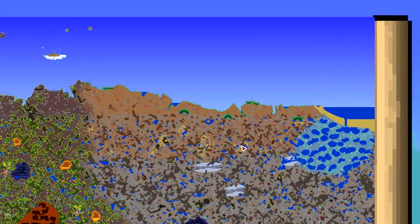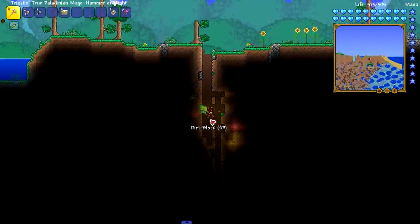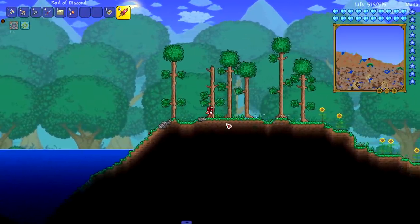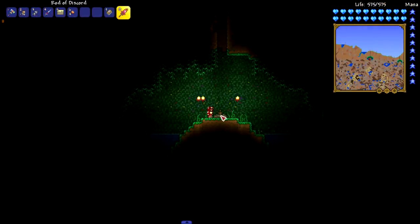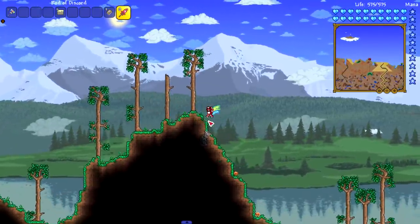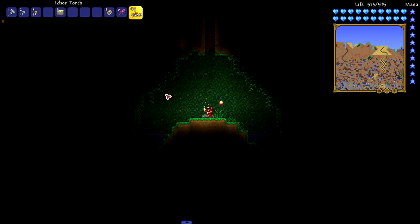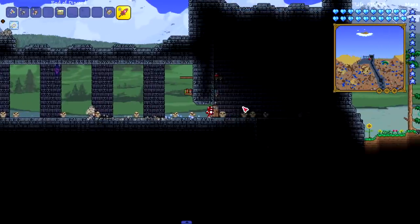Second medium world - no shrines on the left, but three shrines on the right. Three shrines might be the magic number in medium worlds. Shrine number one - we got a sword in the shrine, enchanted variant. Let's break it - Arkalus? Damn it. Number two - nothing, not even an enchanted sword. I'm also noticing we've seen way more desert pyramids during this test than in any of my playthroughs. Shrine check - nothing again.